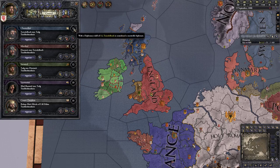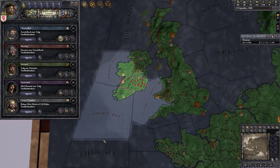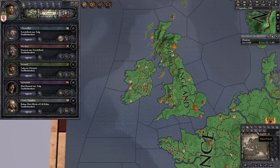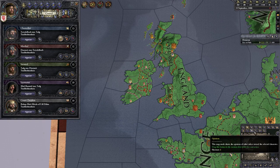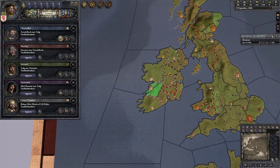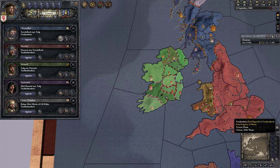If we have incompetent counselors it will obviously tell you. What we want to do with the chancellor is assign him to improve relations. If we go to the opinion map mode we can see the opinions of neighboring rulers. We notice one of our vassals is not showing green, meaning they don't have a good opinion of us. We want a good relationship with our vassal; otherwise he might become rebellious and overall nasty stuff happens. Let's assign the chancellor to that province.